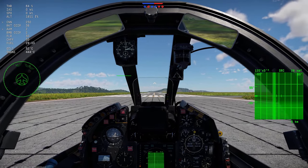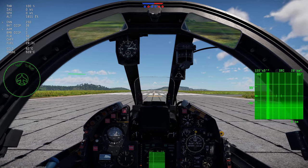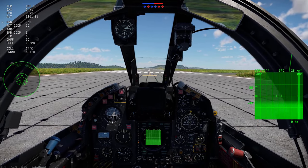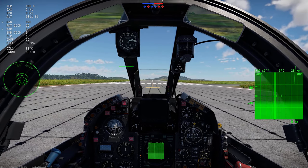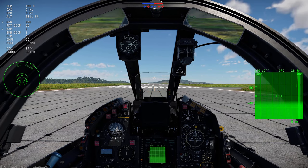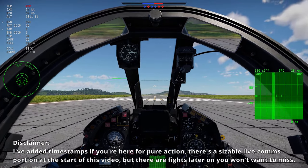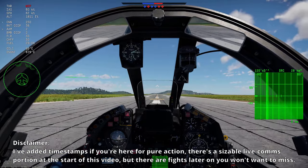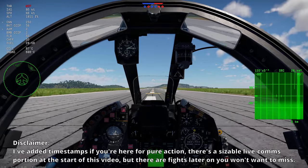Hey folks, welcome back to War Thunder. I've been grinding out the Mirage 2000, and I did make a little intro clip which I may or may not use for this video, where I talked about using the Mystere and the Etendard in EC6. I got the Mirage 3E and I've heard nothing but bad things about this — worse flight performance than the Mirage 3C, same weapon loadout. It's basically a bigger, heavier Mirage 3C, but it does at least get countermeasures and RWR.